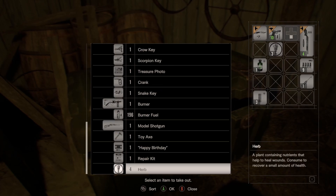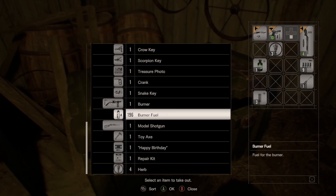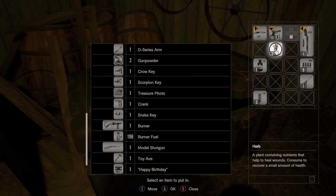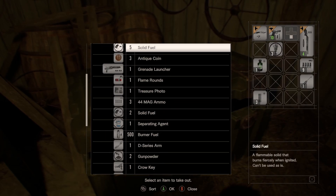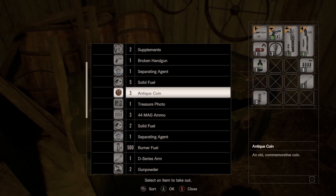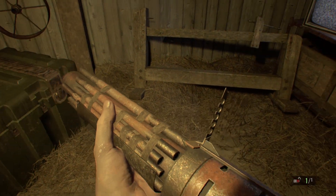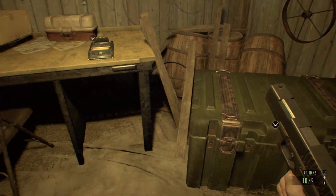How many herbs do we have? We have four, so seven total. I'm not sure — maybe we should bring the grenade launcher if we're going to fight this guy, since it can use different ammo types. I mean, we have a lot more room now. Okay, I guess we can try using that.